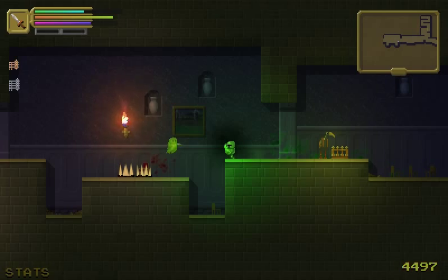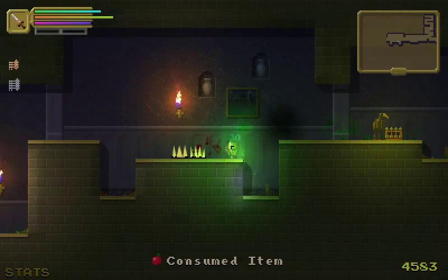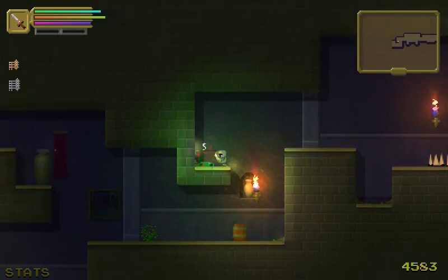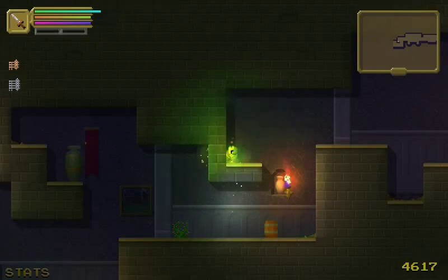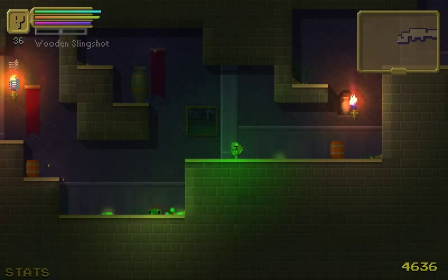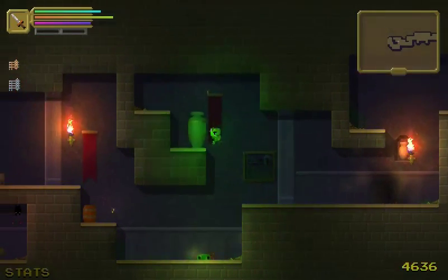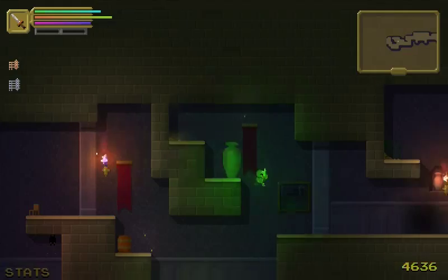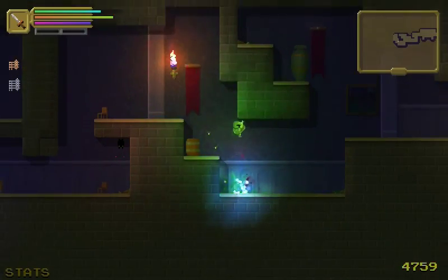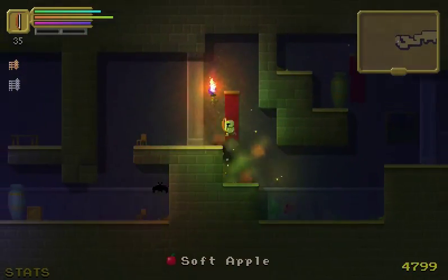I'm just gonna let this guy get over here because I don't want to fall on spikes again. I kind of wish I could know what healing item I was about to use up next. I do kind of like that I don't have to manually select it, but it feels like I could be wasting an item at any moment. Delicious apples — there's always an apple in those things. I do like the controls — they control very nicely. Simple controls but effective.